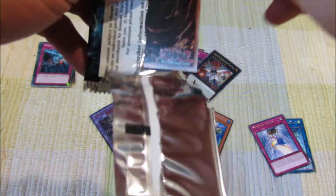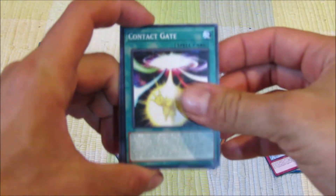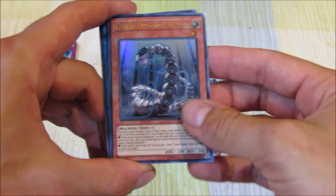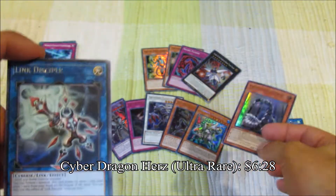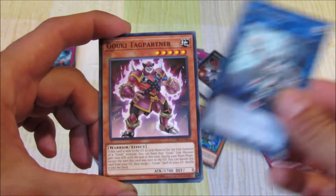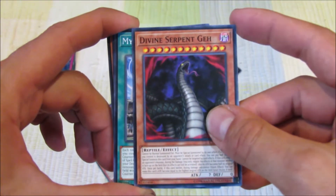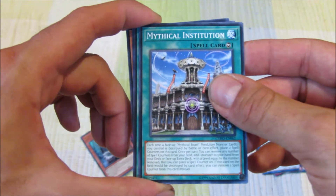Pack one — any of the Dangers? Odds are not in our favor, especially with a special edition. Contact Gate, Dragonunity Legion, Dragonunity Koos. Oh nice — Cyber Dragon Herz, very good card. Link Disciple as our rare. Goki Tag Partner, Cycle of the World, Divine Serpent Ge, Goddess Ultra Rare reprint in Dual Power. Mythical Institution — more support for the Endymians.